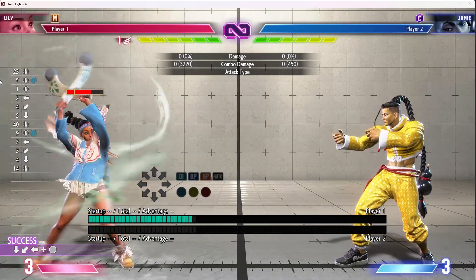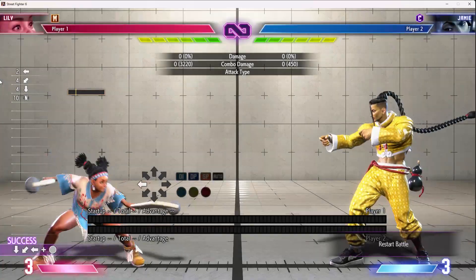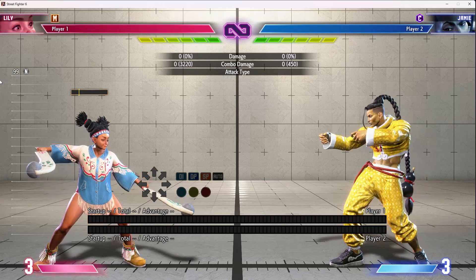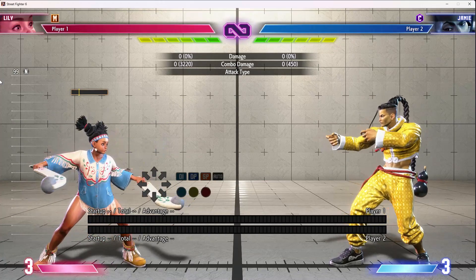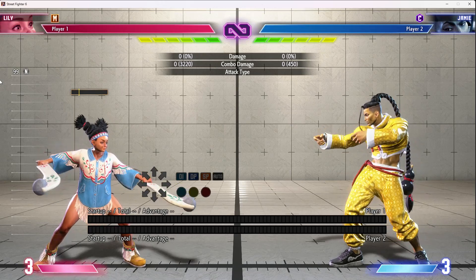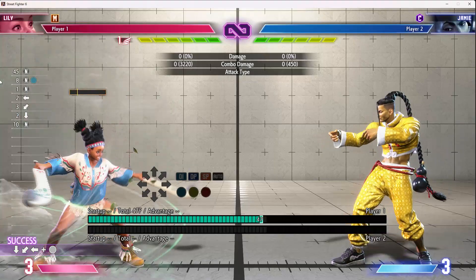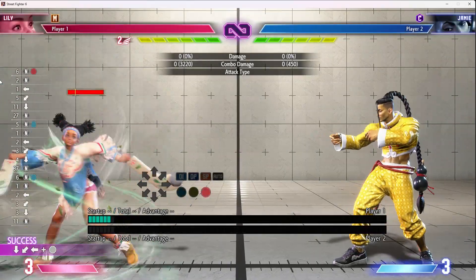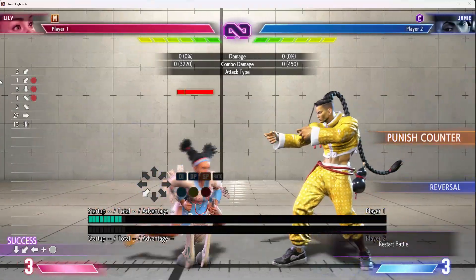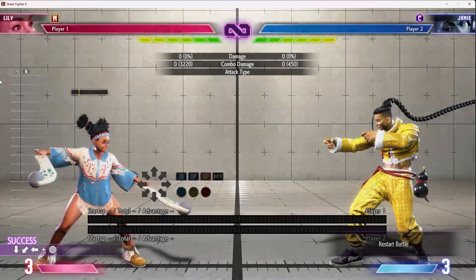Beyond that, you're mainly playing to shamelessly generate wind stocks, which you can get pretty easily because of this attack follow-up. People psychologically don't like taking gambles even if the odds are technically in their favor — fighting game players like to have a relatively safe option. They don't like choosing between two risky options, so even if the odds are in their favor, people will just let you win stocks if you're being really blatant about it.